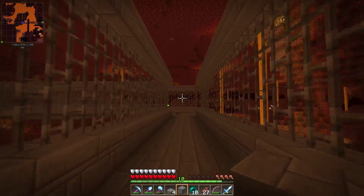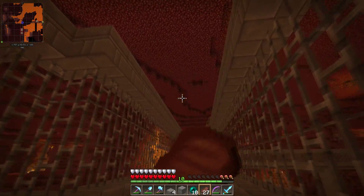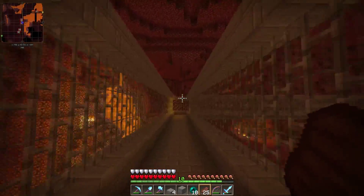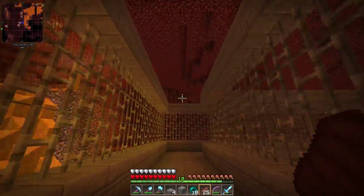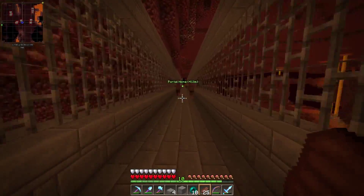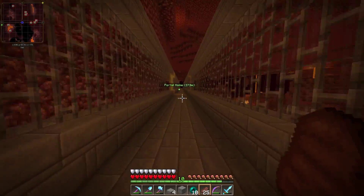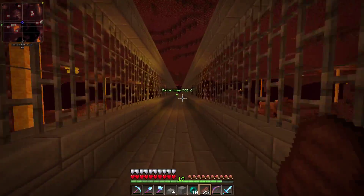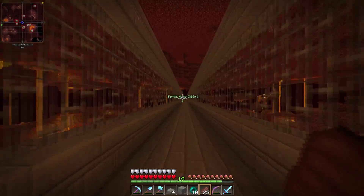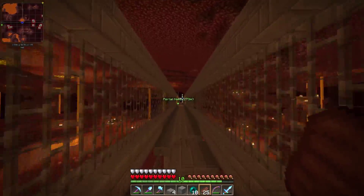For next episode we're probably working on two or three different things. The biggest project is covering this entire bridge from the blaze farm all the way to the base with orange glass and glowstone — that's going to be a huge project. I figured about 4,000 blocks and probably about five stacks of glowstone, so I may have to go on a hunt for some of that.